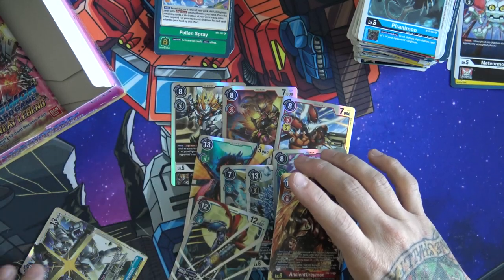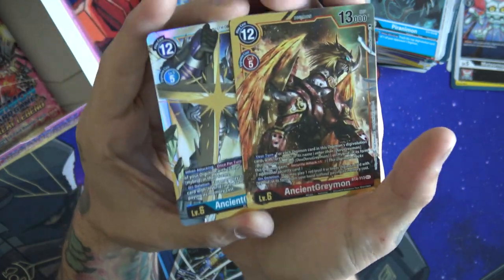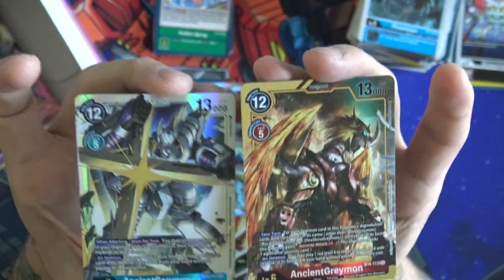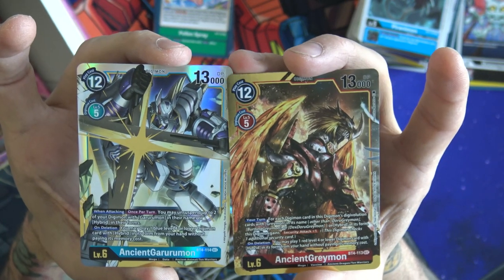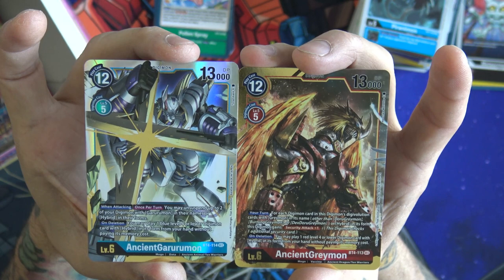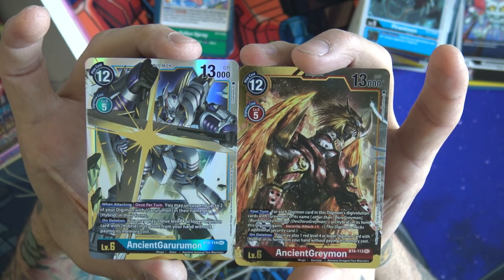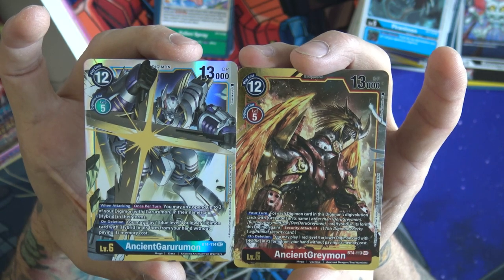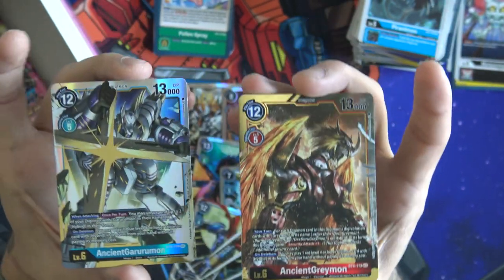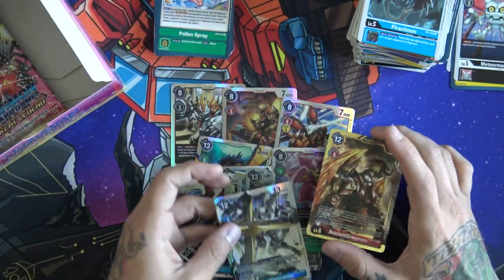I can't believe we got two of the secret rares in one box — that's insane! I think that's just a thumbnail by itself. This one — you may unsuspend up to two of your Digimon with Gururumon in their names or hybrid in their forms, and on deletion you may play one blue level four or lower Digimon card from its form without paying its memory cost. The same bottom half as the other, but that top half is going to be a little bit different. Super awesome — I can't believe we pulled two secret rares. I don't think I've ever done that before.